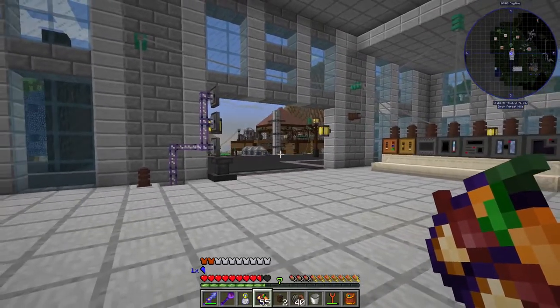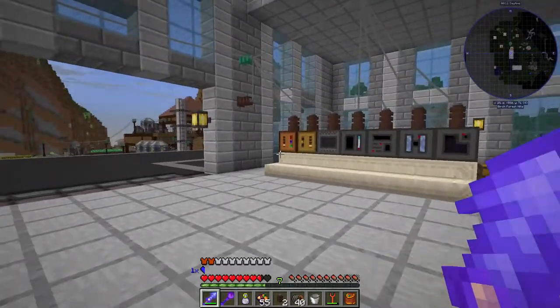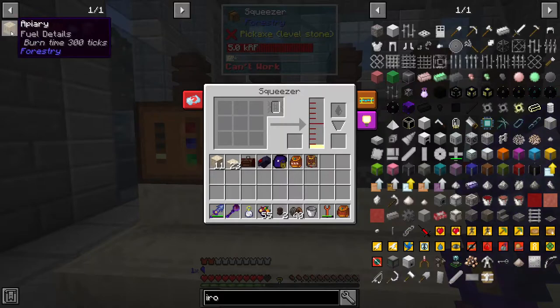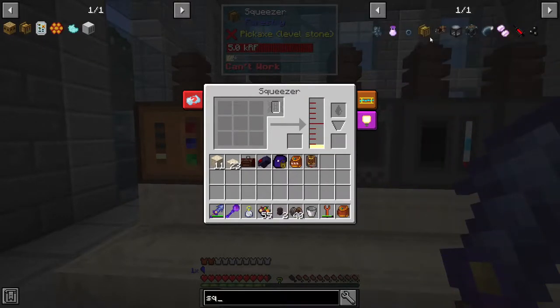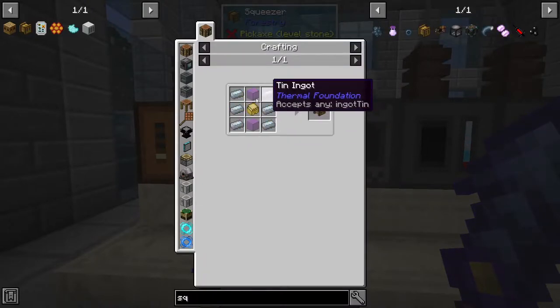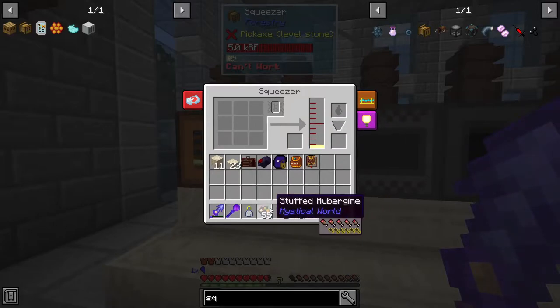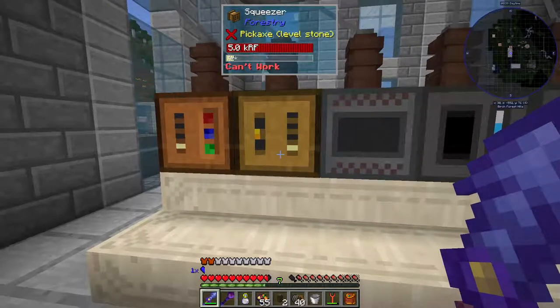Hey guys and welcome to episode 33 of FTB University, where today we're working on bees. I just whipped up a quick squeezer — nothing too major. Just a bit of bronze, it's in glass, and now in the squeezer I've been putting seeds. Aubergine seeds don't work unfortunately, but beetroot and regular wheat seeds work, and we're getting some seed oil.